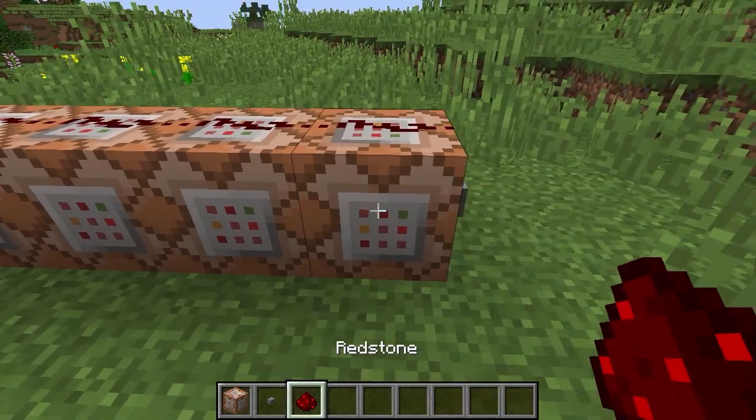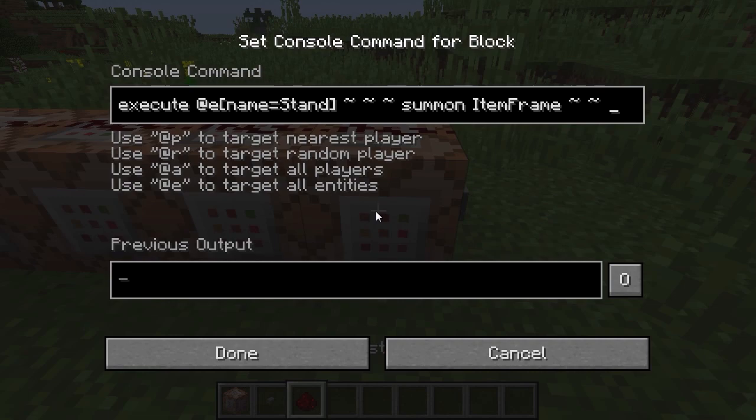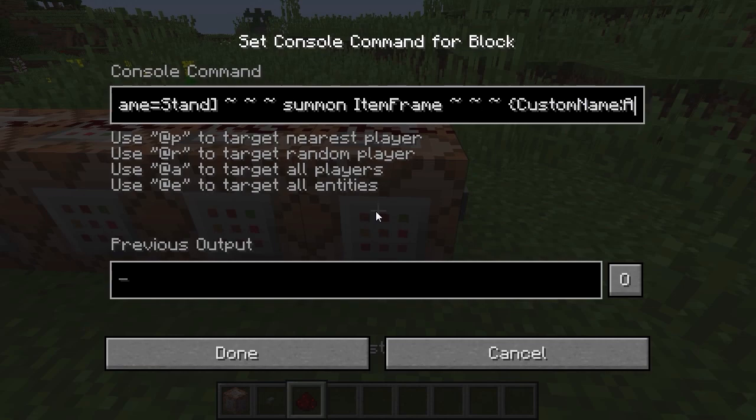The first thing we're going to do is execute a command for the armor stand — it's named 'stand' — and in its place we're going to do summon item frame wherever it happened to be, and we're going to give it a name and call it 'align'.